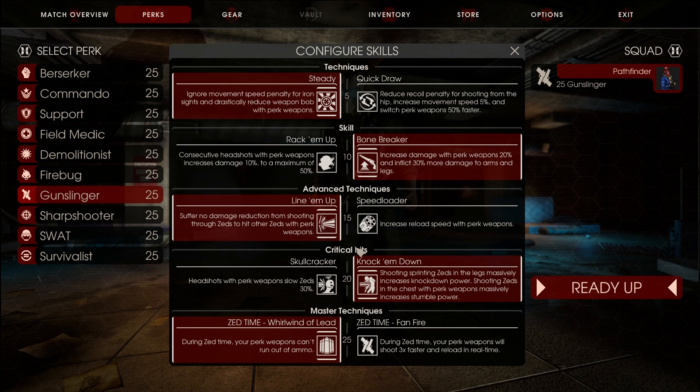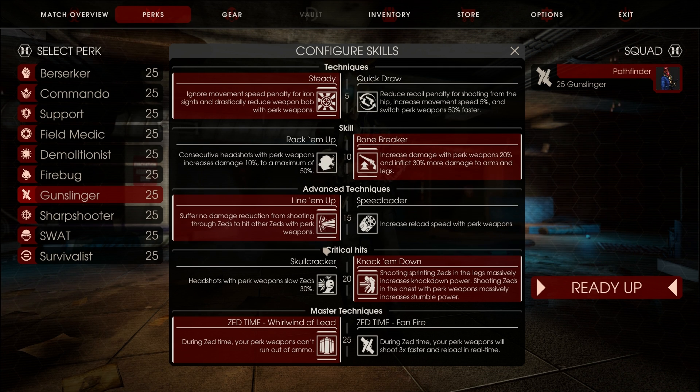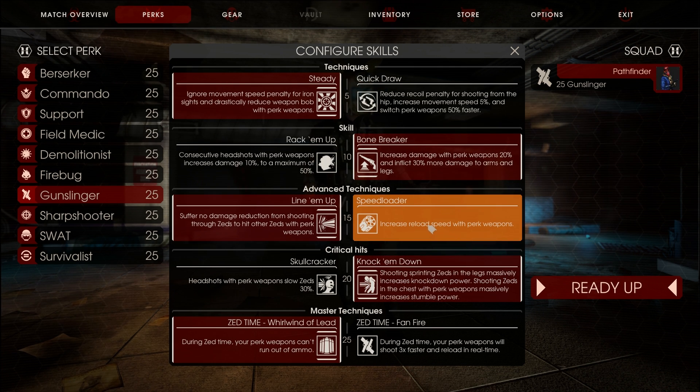For the level 15 skill, just use Speedloader. Line 'em Up seems like a cool concept — shooting through Zeds and hitting others behind them could be cool — but the Gunslinger weapons just reload for a huge amount of time. Fair enough, you can reload cancel them, but you can reload cancel them faster with Speedloader.